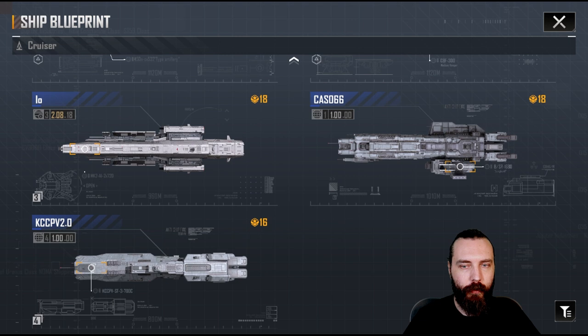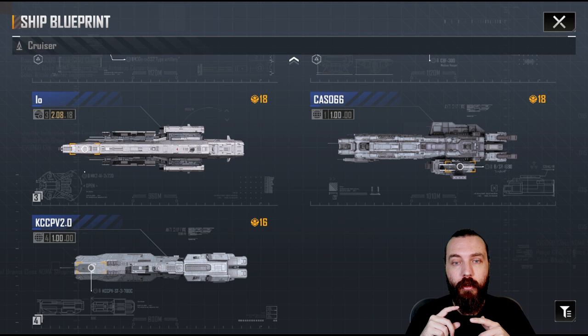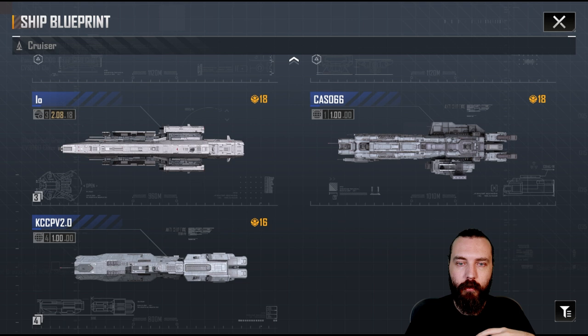That is the KCCPV 2.0 and that is the cruisers. I'm going to do the battle cruisers and carriers in one video because I don't have the battleships in-game, so I can't do that. I don't have the auxiliary ships either so I won't be able to cover those. I'm just going to cover the super caps all in one go — the carriers I have, because I don't have the Marshal either which is unfortunate, as it's probably one of my favourite looking ships. I got all the battle cruisers though. I'm going to do them in one video because otherwise the video is going to be far too short, and then I'll do all the fighters and all the vets.